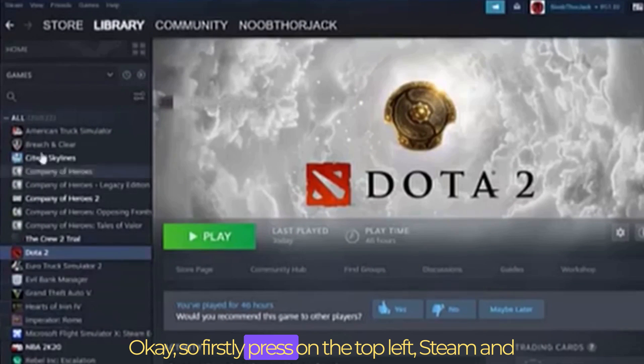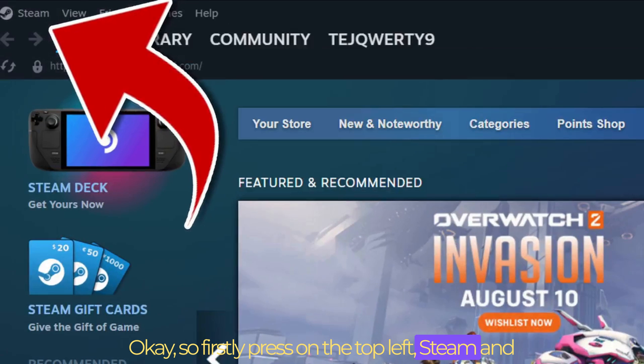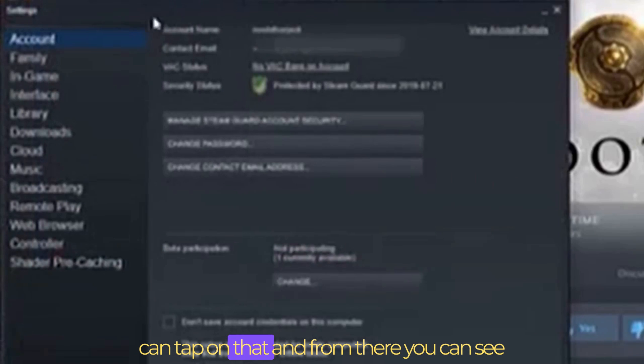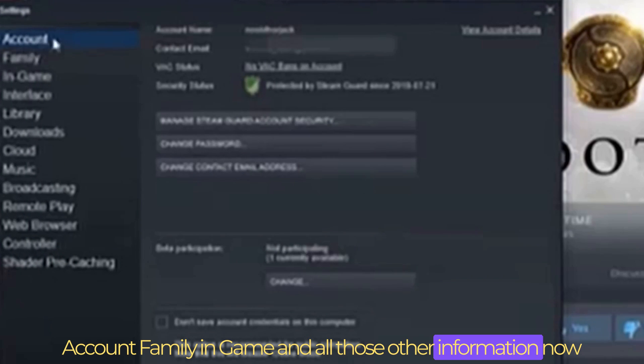Firstly, press on Steam in the top left, and from there scroll down where you see Settings and tap on that. From there you can see Account, Family, In-Game, and all those other options.